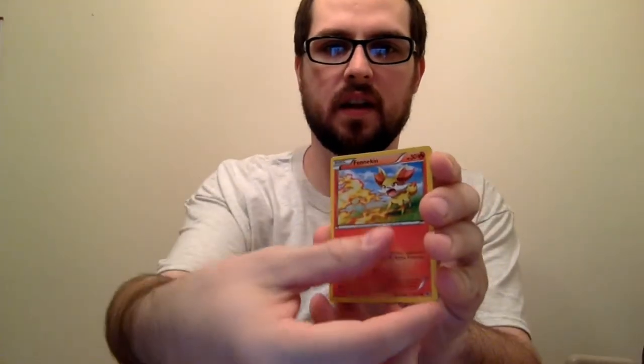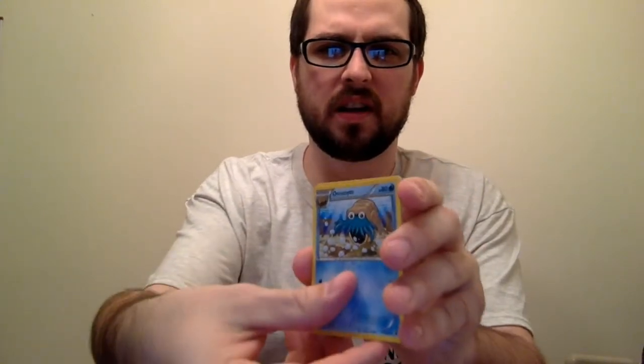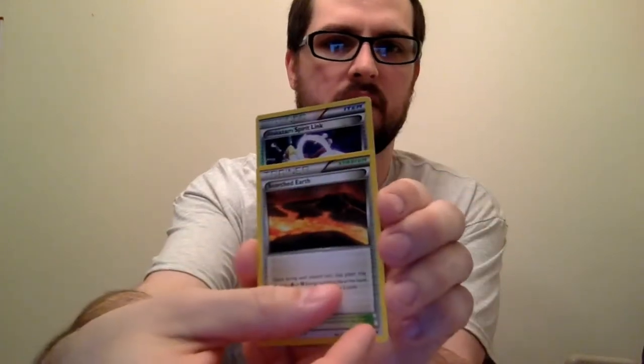We got a Fenneon, a Gothica, a Gothita, Binacle, Meowth, Whismur, Kabuto, Hominite. Scorched Earth — not a bad call. A Reverse Holo, Alakazam Spirit Link. And... Altaria EX! Nice, look at that.